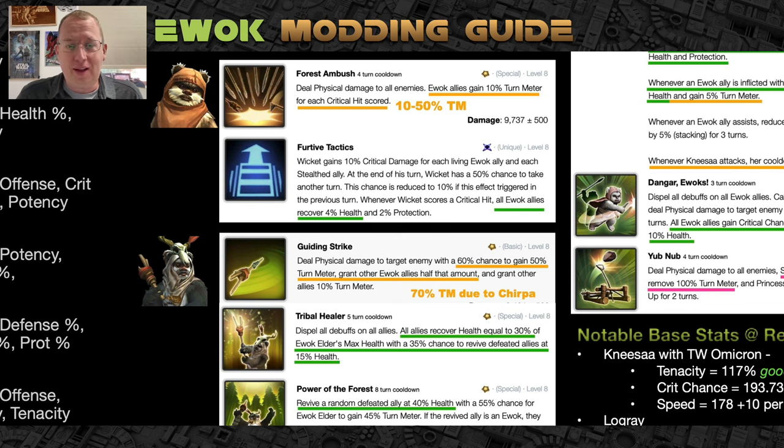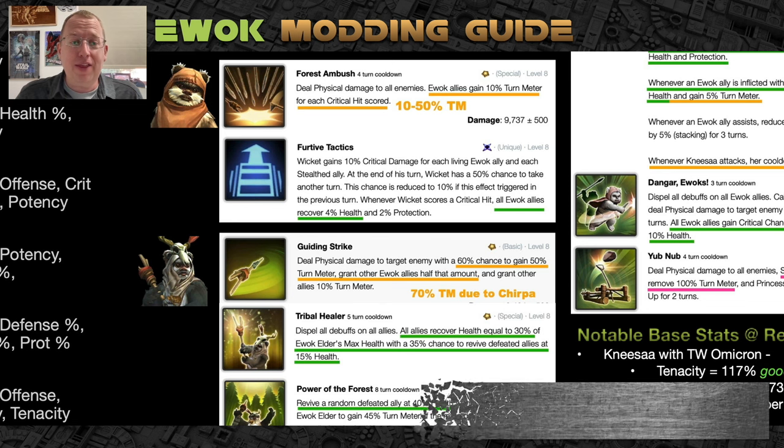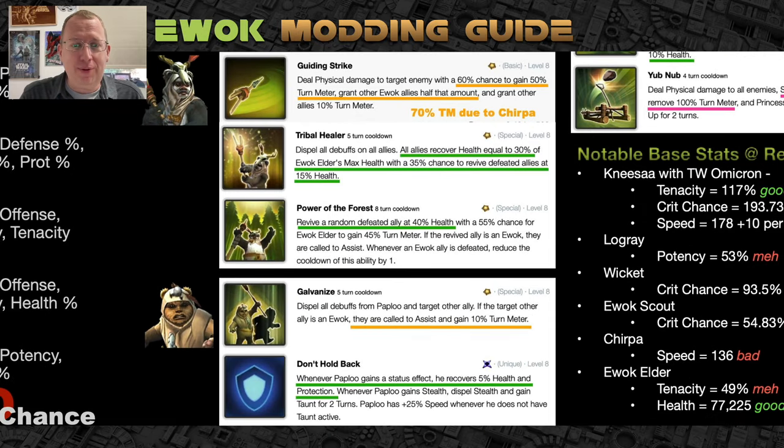Ewok Elder: all allies recover health equal to 30% of Ewok Elder's maximum health — not protection. There's a 35% chance to revive a defeated ally at 15% health — not protection. Another ability revives a random defeated ally at 40% health — again, no protection. So the more health they have, the more longevity and healing they receive. On his basic he has a 60% chance to gain 50% turn meter, and through Chirpa's leadership that becomes 70% — so three out of five attacks he gains 70% turn meter, making him super fast. That's why you never want him debuffed with a stun or daze.